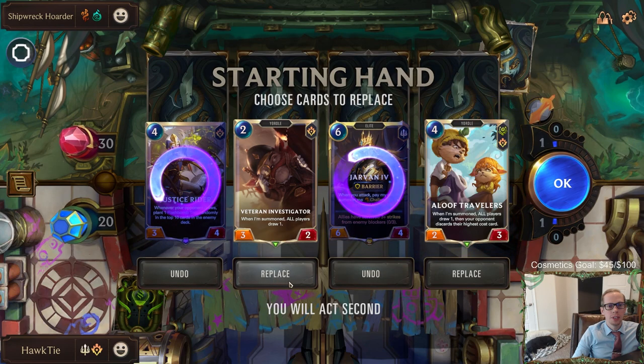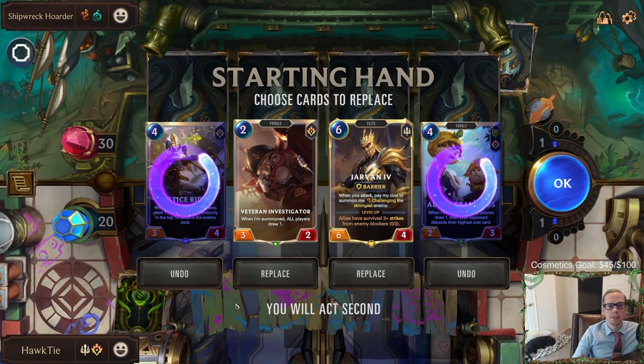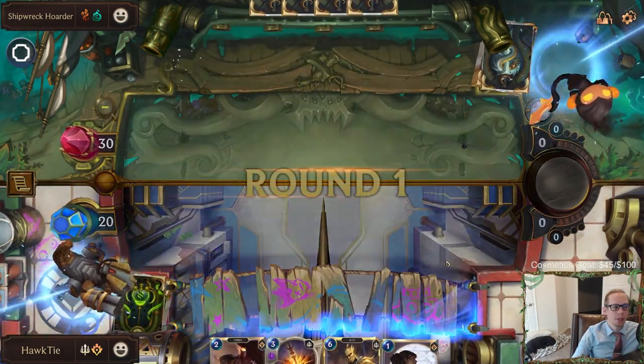Mulliganing - Jarvan's cool but I don't want to keep the six drop. This is a good Jarvan level though. Maybe we keep it - I guess we don't need to keep Aloof Travelers, so we can send it back and just keep Jarvan and figure it out from there.